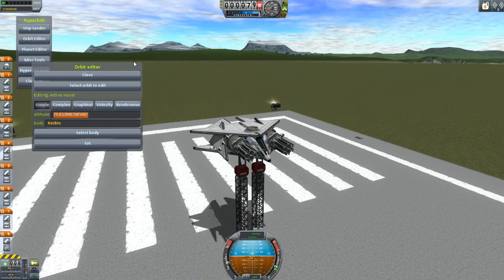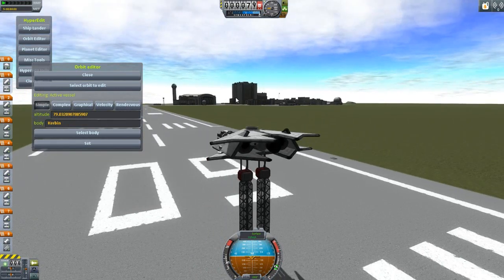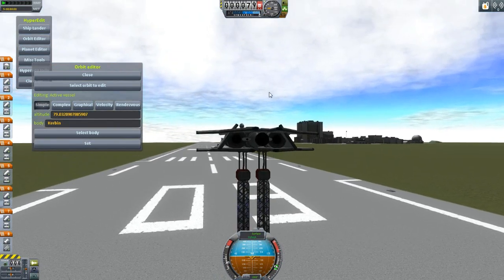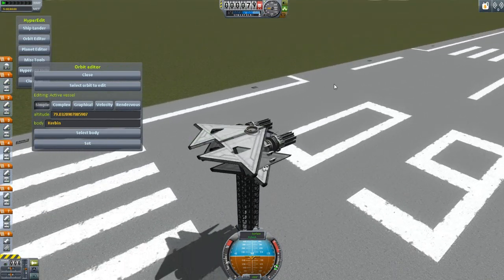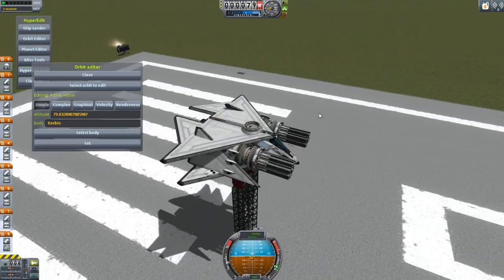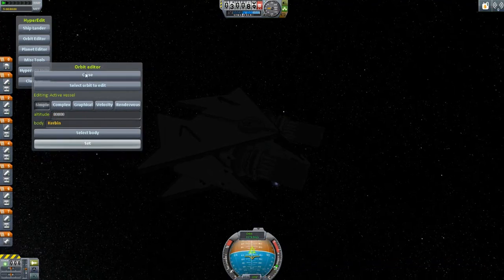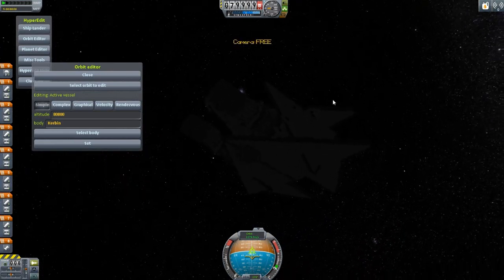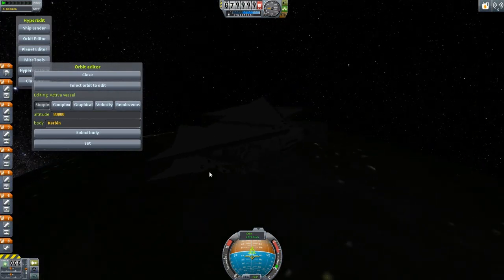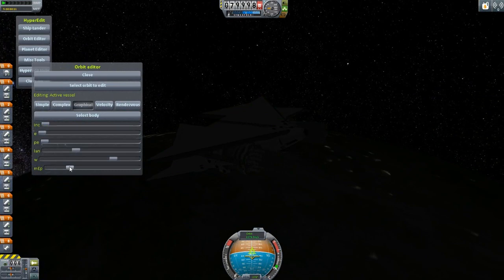I find it fun to actually figure out a way to get the fighter off Kerbin — like putting two of them on either side of a rocket, launching from the VAB, going all the way to orbit, and then detaching them to go dock with their mother spacecraft. For now, let's try an 80km orbit and set it.